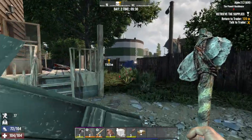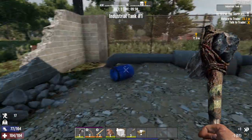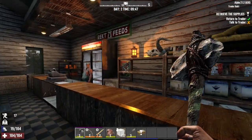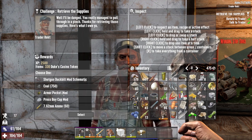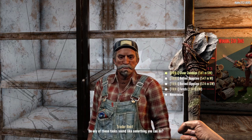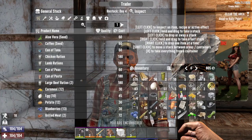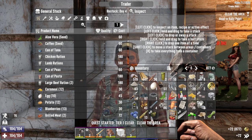We're going to turn this mission in and then get a new quest. I kind of like the idea of using this building for our horde base — let me mull it over. Holy dicks, we are over-encumbered. Rekt says 'congratulations' — he sounded like he was gonna say something nice and I got real concerned. We're gonna take the armor pocket mod and then take this fetch quest to clear zombies. The Richmond residence — that's southwest.